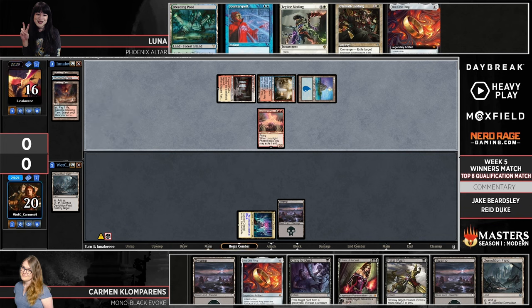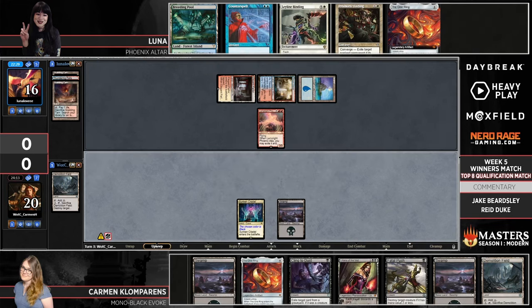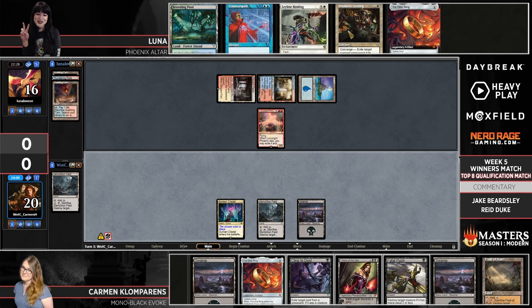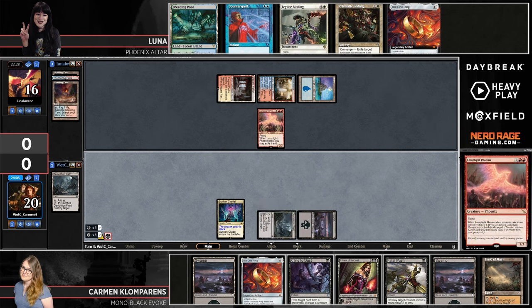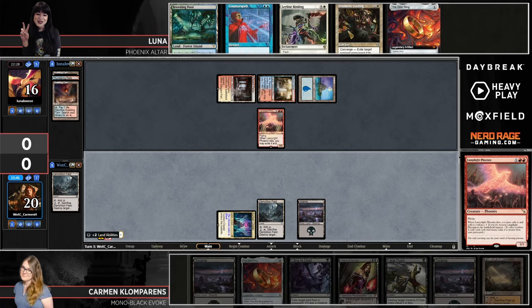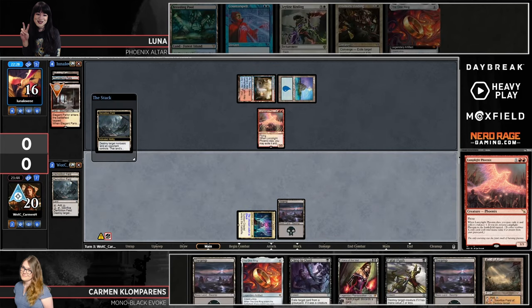Let's talk about Lamplight Phoenix just as a fair and square creature in this matchup — pretty good against an all-removal, all-edict kind of deck. Carmen is pretty heavily incentivized to remove the Lamplight Phoenix right now, while Luna doesn't have the collect-evidence requirement met. If the Lamplight Phoenix dies now, there aren't four CMC worth of spells in Luna's graveyard to exile to recur the Phoenix. So a removal spell in this instance would keep it dead — something on Carmen's radar with a Demolition Field to enable Revolt for that Fatal Push in hand.